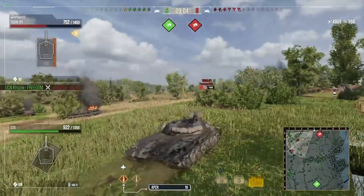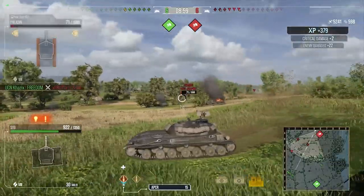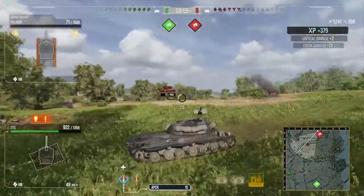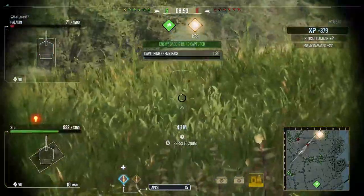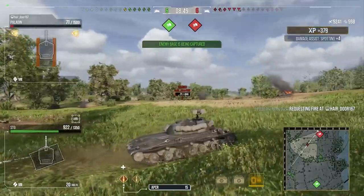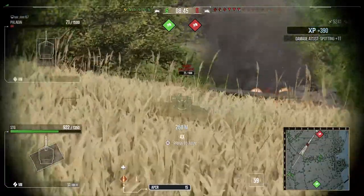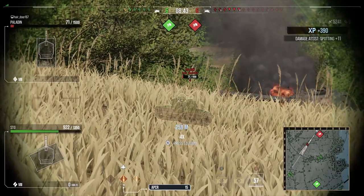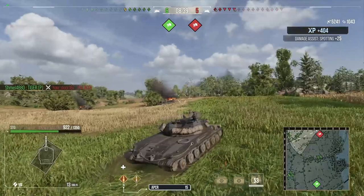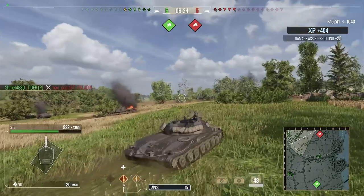He's now moving up into the bushes ahead to try and get shots at the guys camping. He gets a nice shot through the T25/2, but then gets spotted. So he dives, ducks, and dodges, gets low and stays below their gun line. He had a very slim shot at the Paladin but couldn't quite make it — the Tiger P finishes him off. At the minute he's up to 5.2k damage. The game is pretty tight at 6 versus 5, which means only a one tank advantage.